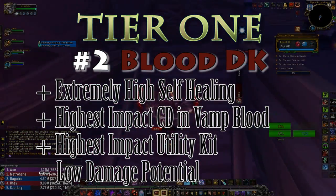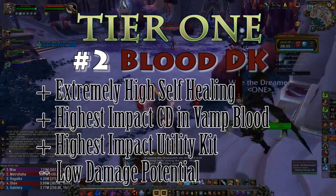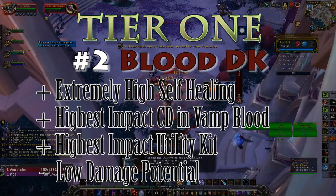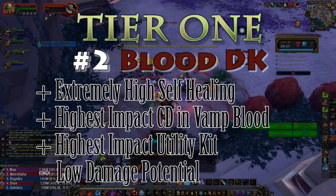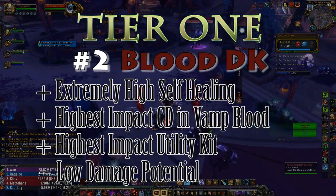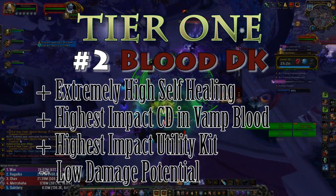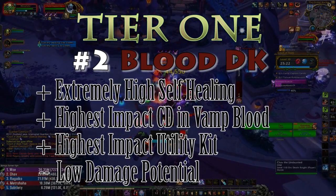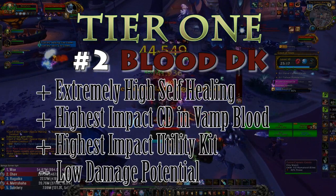Tier one, number two overall is the Blood Death Knight. They have absolutely absurd self-healing — to the point they can effectively solo parts of dungeons and will regularly out-heal the healer on themselves. They are nearly unkillable on large packs with certain cooldowns up, such as Umbilicus Eternus (the golden trait affecting Vampiric Blood), Bonestorm — which thanks to a recent buff now heals you for your full health over ten seconds against just five mobs — and Dancing Rune Weapon, which gives 40% parry for 16 seconds.